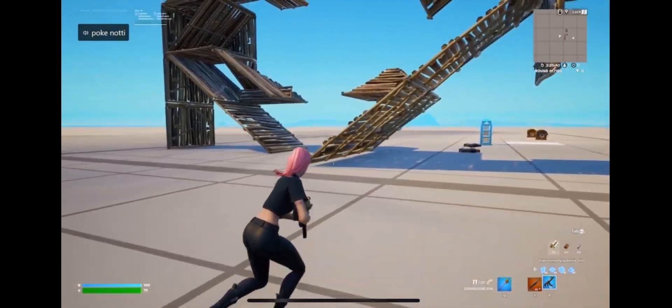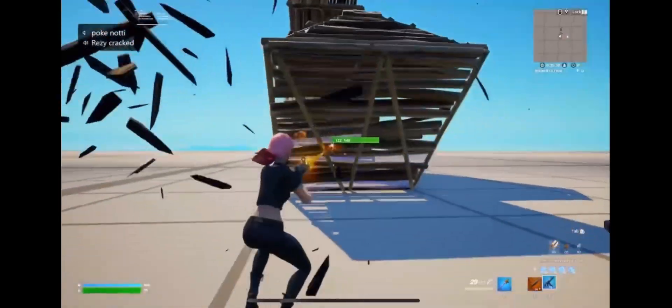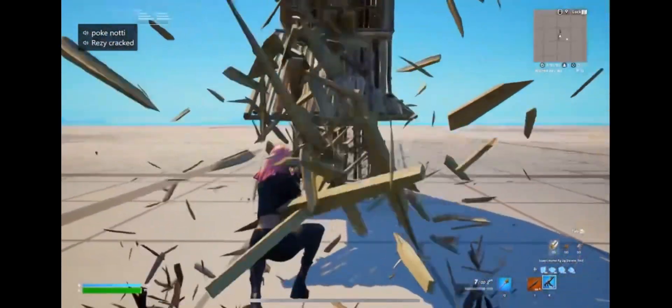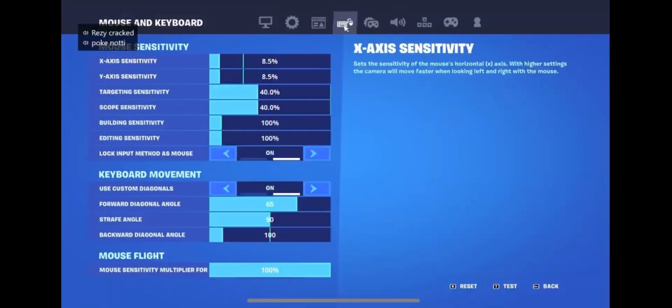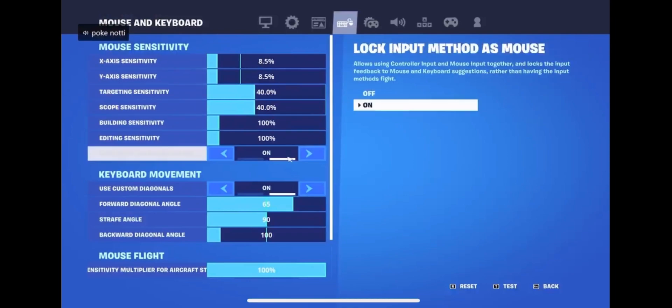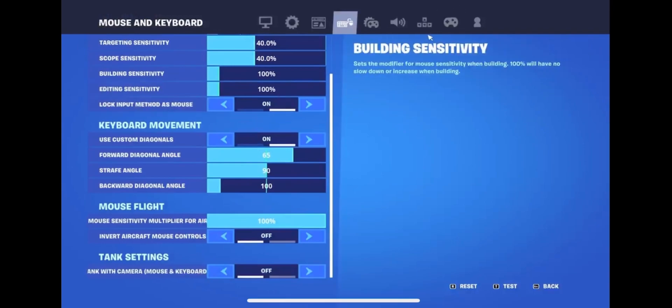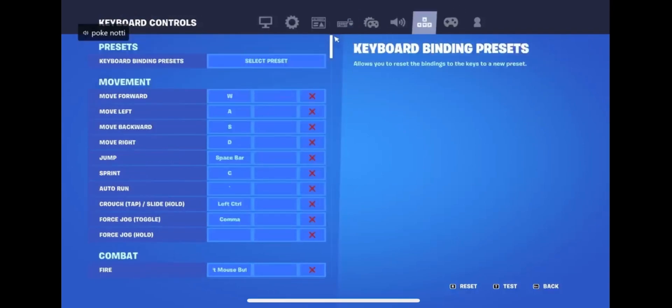My keyboard and mouse settings: sensitivity 8.5 and 8.5, 800 DPI, targeting 60/40 on each. My double movement on Fortnite is 65, 90, and 100. I'm just gonna show y'all the keyboard settings without explaining each one.